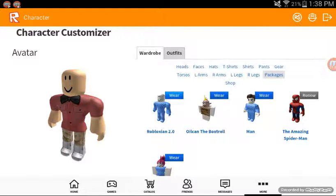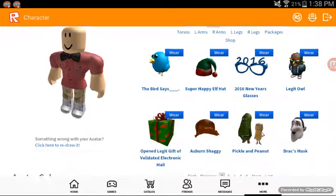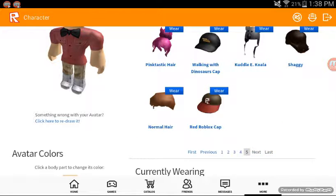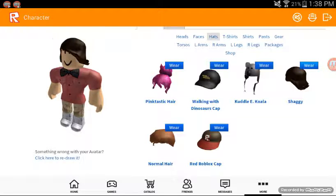Next, go to Hats to get hair. The best hair is the Charmer — any color Charmer looks great. But if you don't have the Charmer, you can wear the Shaggy, and the Shaggy actually looks really good too.